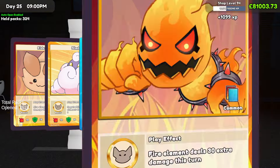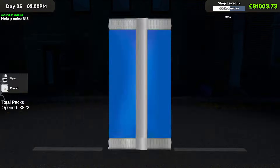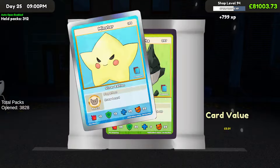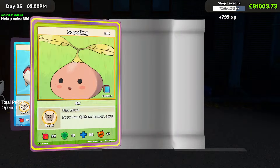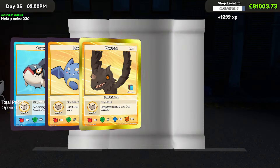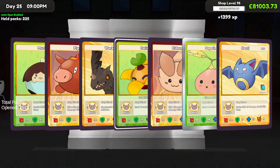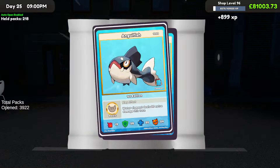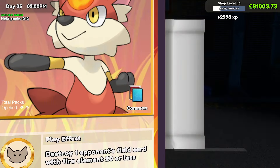I haven't been paying too much attention but we've now gone through 700 packs and we've only had that one Guppy. I'm kind of gutted — I was hoping for a little bit more. We still have 300 packs to get something. Just one more good pull wouldn't be bad. I've got a feeling the higher-rarity packs are going to be a lot better. We're shop level 95 now, still getting a couple thousand XP per pack.